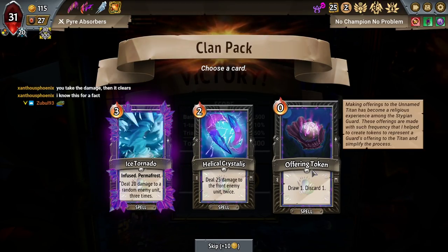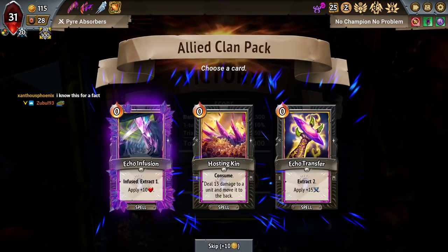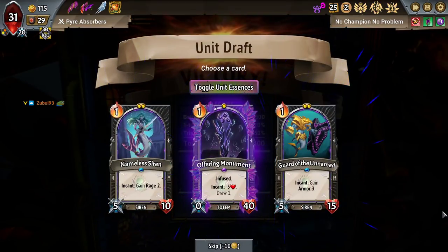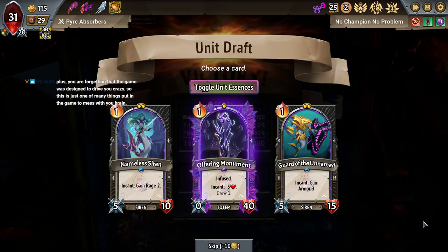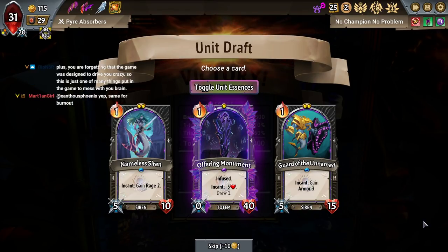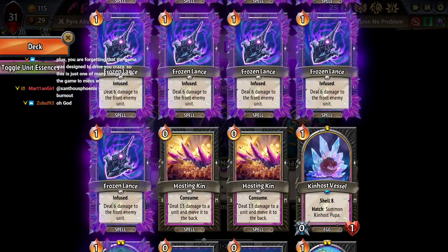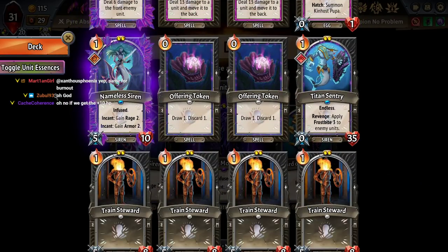I think the best thing to do is just take offering token, take the damage, then it clears. Echo infusion's good. Offering monument. Yeah, the real takeaway here is that even if the wording seems to check out, this game has some things that are unclear. Oh, you're right — this is an infinite. Fuck.